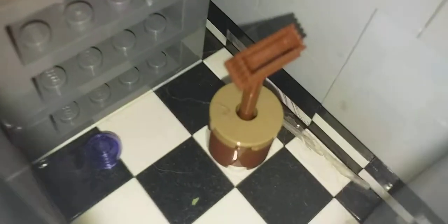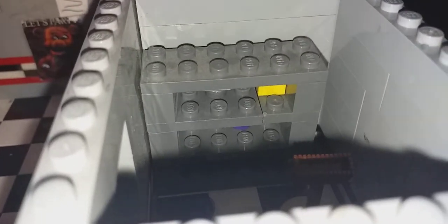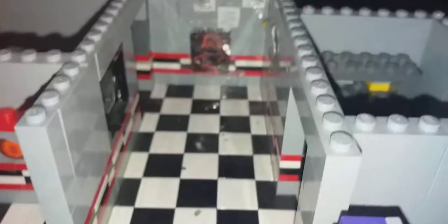Over here we have the supply closet. There's an easter egg in the supply closet — there is one colored item for each character: a brown one for Freddy, a purple one for Bonnie, a yellow one for Chica, a red one for Foxy, and a silver one for the endoskeleton repairs.